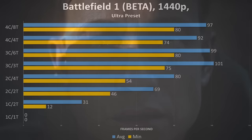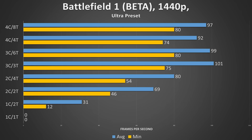Last up is Battlefield 1 Beta. I had to test this one first chronologically because it recently closed ahead of the official release. As it's a relatively new game, these scores are subject to change and benchmarking methods were admittedly not the smoothest, but again, above the three core boundary there isn't much of a difference in terms of neither minimums nor averages. Stay tuned for revisited benchmarks once the full game goes on sale.